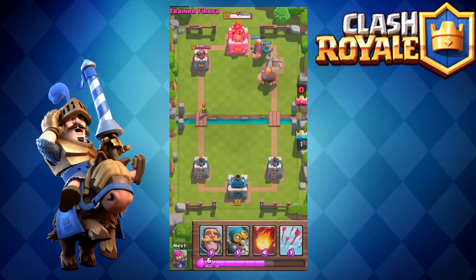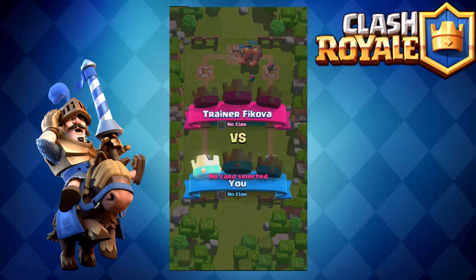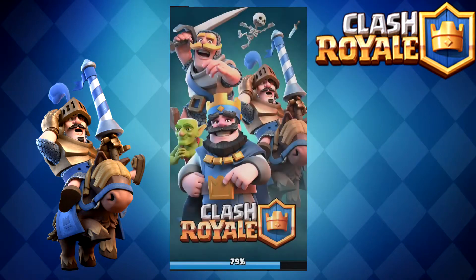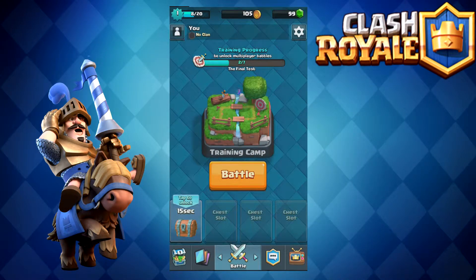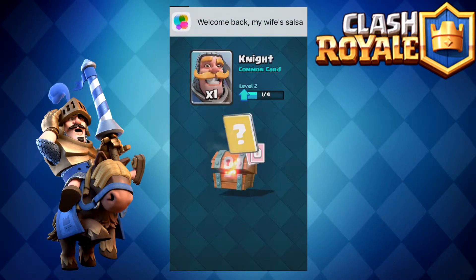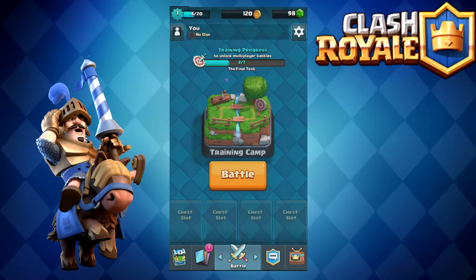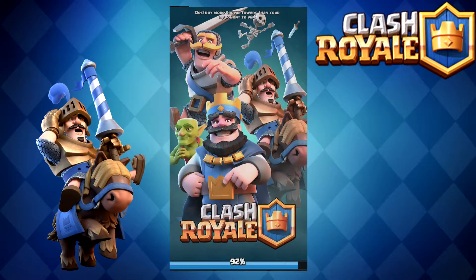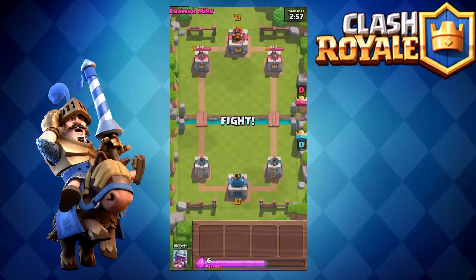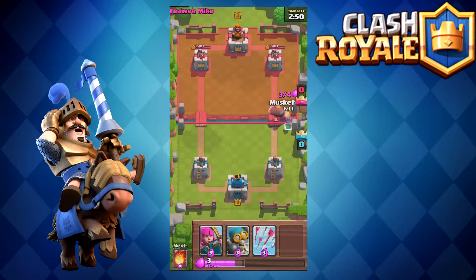All you have to do is kill their castle guys. We already destroyed the one on the right and went in to destroy the king. If you destroy the king it automatically kills everything, because the king is the main character — it's kind of like chess. If you kill the king you automatically win, but if the time runs out, whoever has the most towers destroyed is the winner. If you destroy two of their towers and they've only destroyed one of yours, then you're the winner.